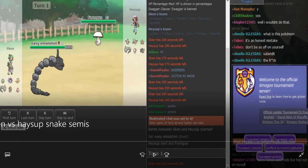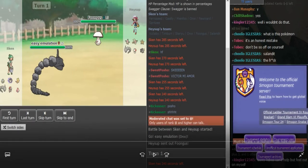What is up guys, Ultra Balls back with another Snake Draft semi-final game. This time we have the Little Cup game between Sken and Haysup. Little Cup is my favorite tier, so I'm glad to be doing another one of these games.